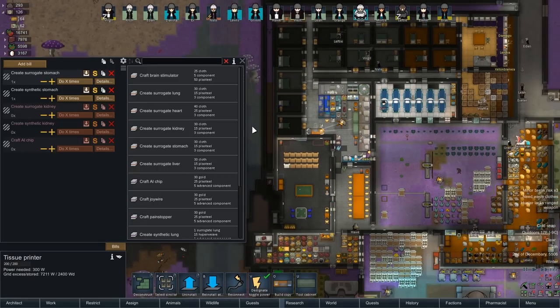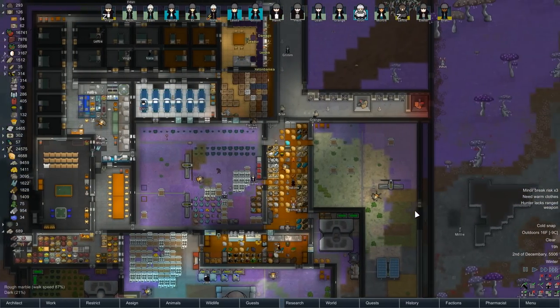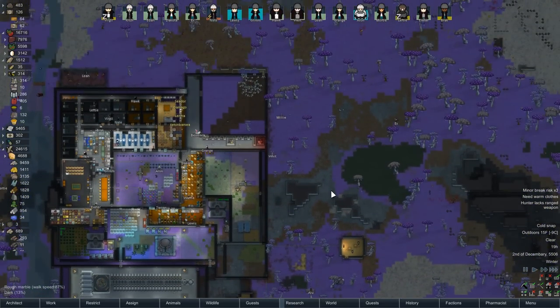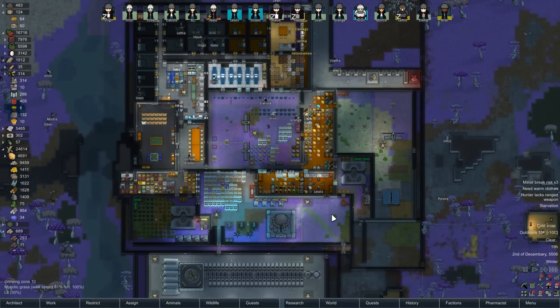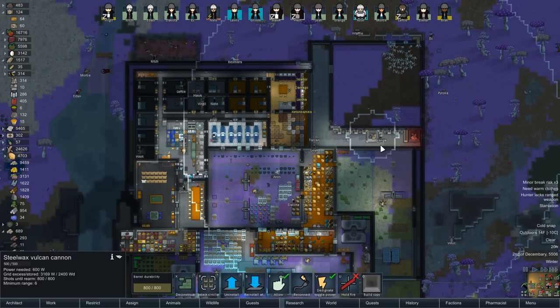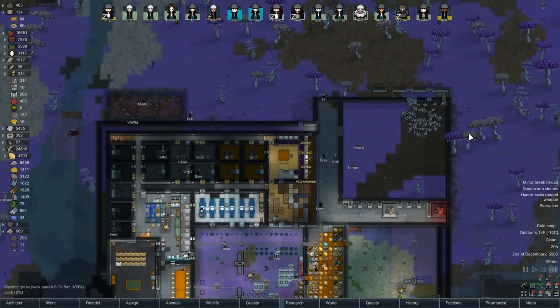Someone needs to come turn that on please. Make that stomach and then we can go ahead and fix up Dakota permanently. Things are going pretty well — I went and unforbade just the steel around and then a couple of corpses. I want to have enough resources around that I can rebuild things as necessary. I've got all the guns stocked back up — even if that's a waste of steel, I just want to be a hundred percent ready.